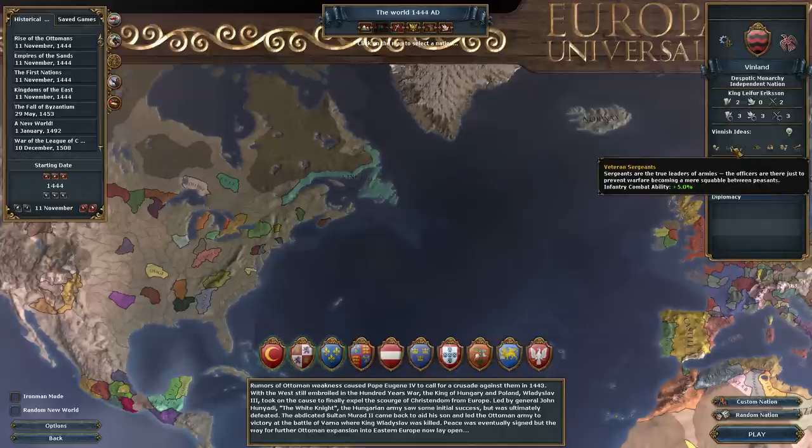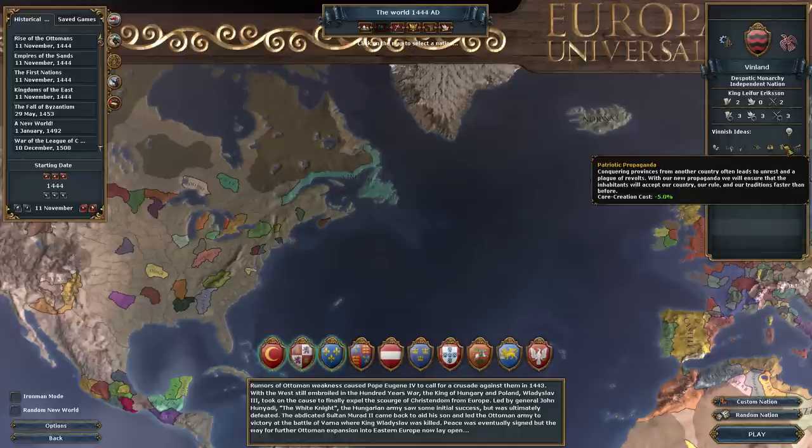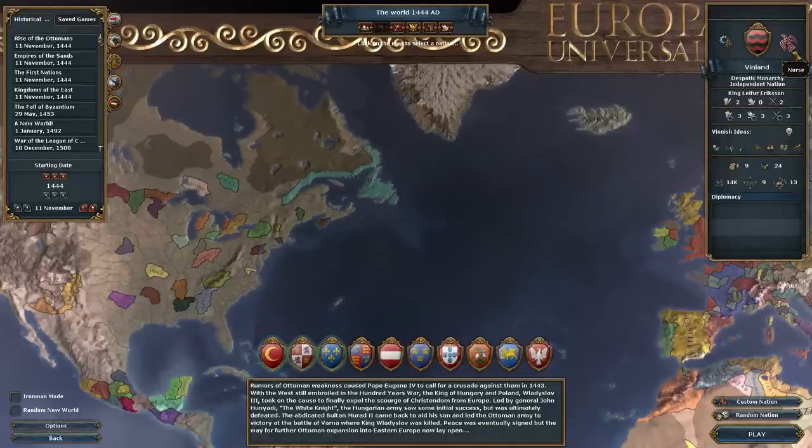We also have cheaper ideas: infantry combat bonus, discipline bonus, trade bonus, a colonist, core creation cost, and morale of armies. We are of the Norse religion. Go Norse.